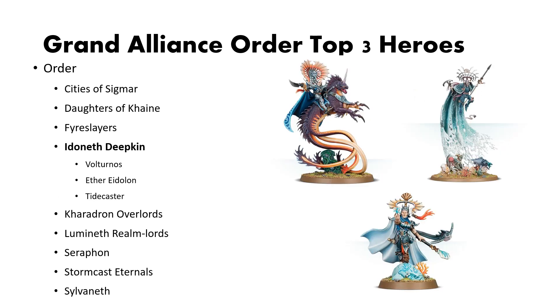Similar to the Fire Slayers, the IDK book has just been released so the meta around their heroes is currently solidifying. But as of right now, these are my three picks. Volturnus provides a whole lot of great abilities. Either Eidolon can work, as both War Scrolls provide good things to your army — I think the melee version just ekes out the mage one, but that's personal preference. And then lastly, the Tidecaster.